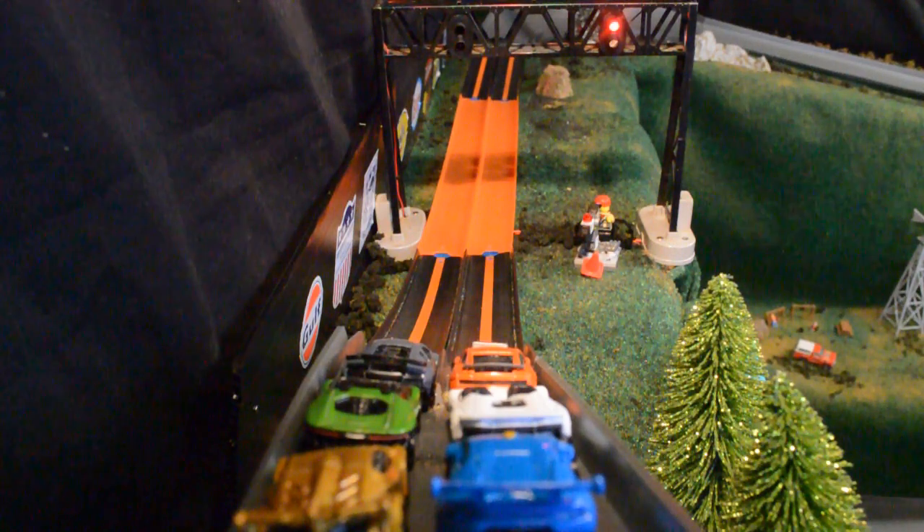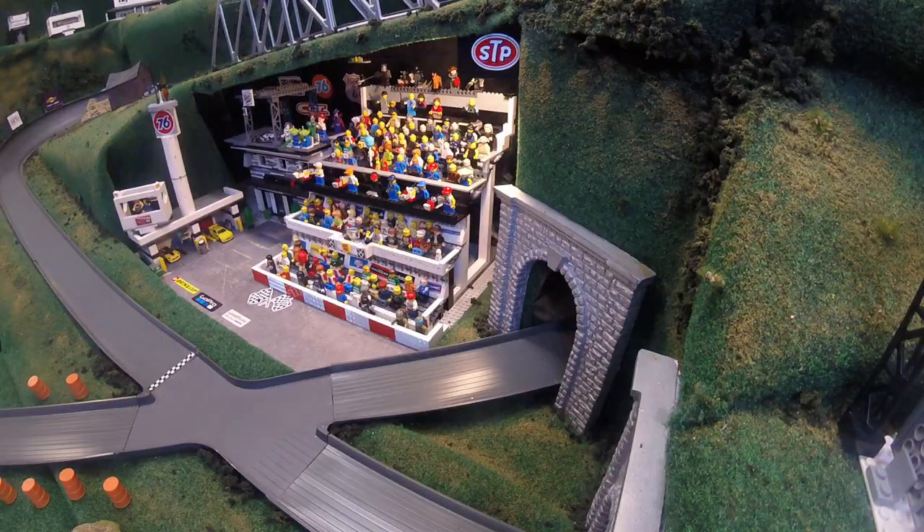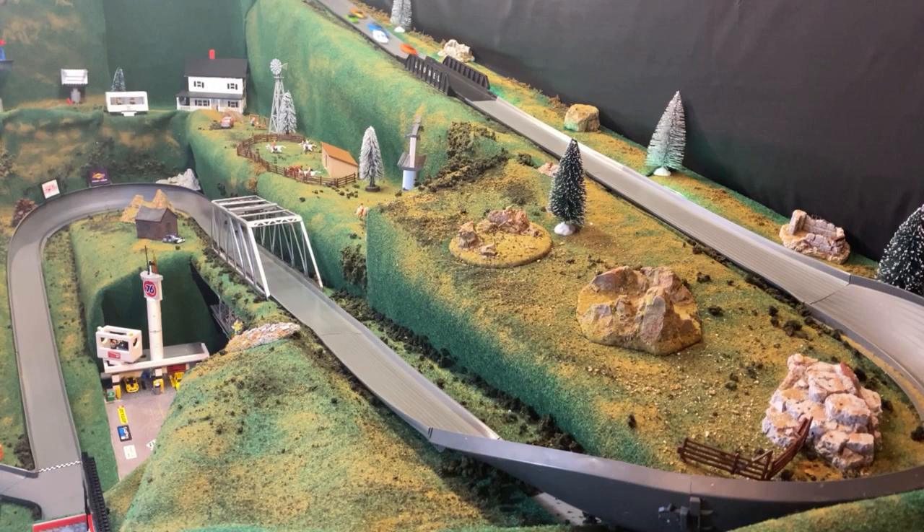Here we go with race number two. Murciélago on the front row next to the orange Gallardo, and the Gallardo is going to open up and get a win. It will be the Gallardo, the Aventador, and the Huracán rounding out your podium finish in race number two.